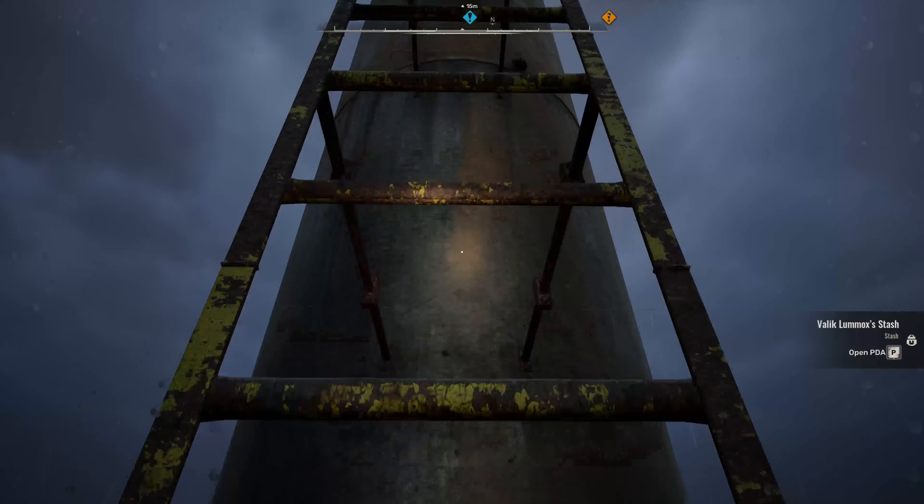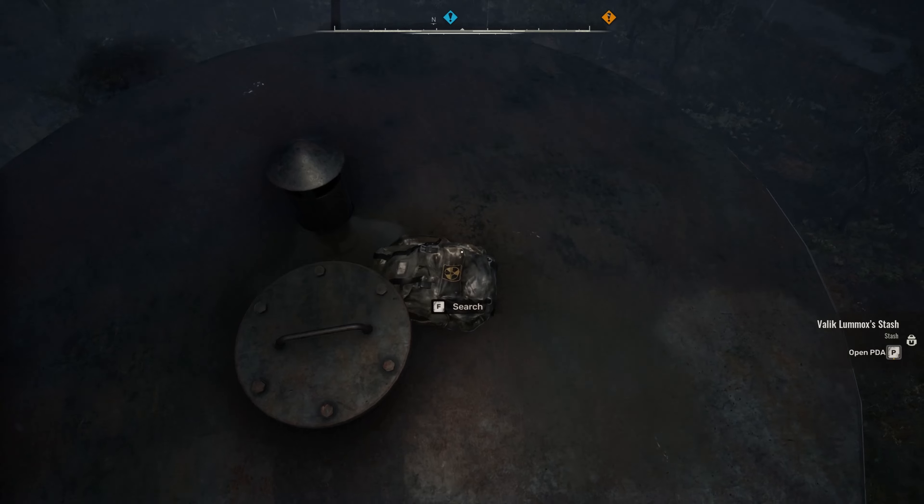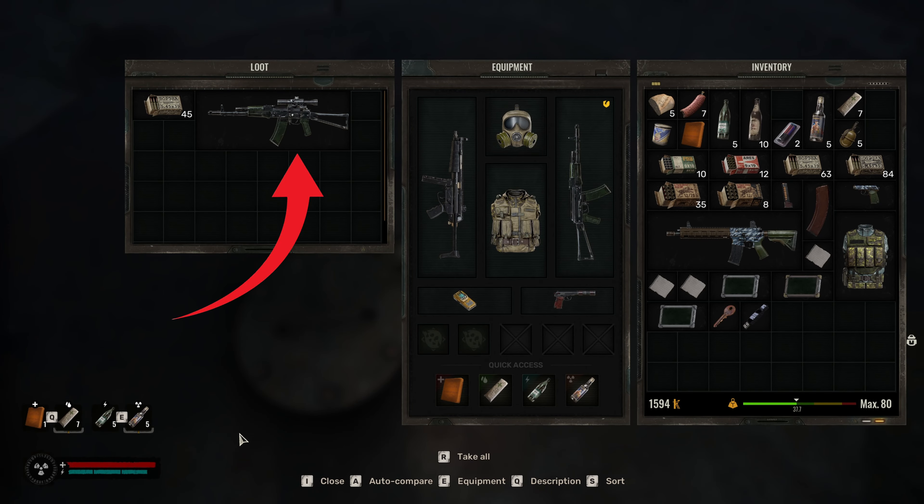All you need to do now is climb up on the water tower where you'll find Valak's stash containing an AKM-74S with scope.